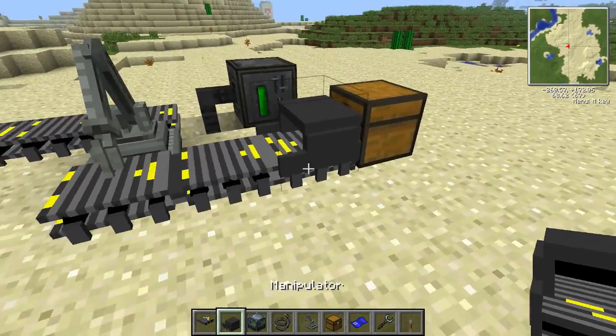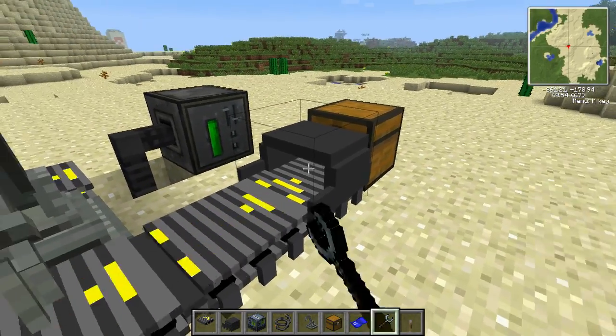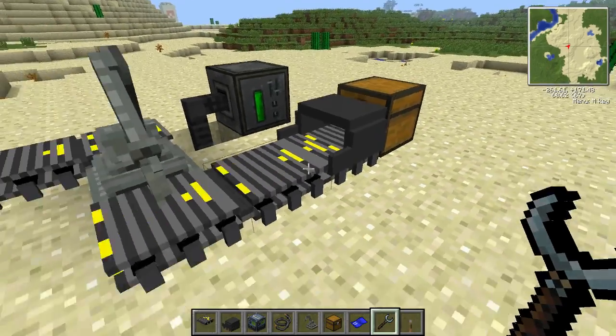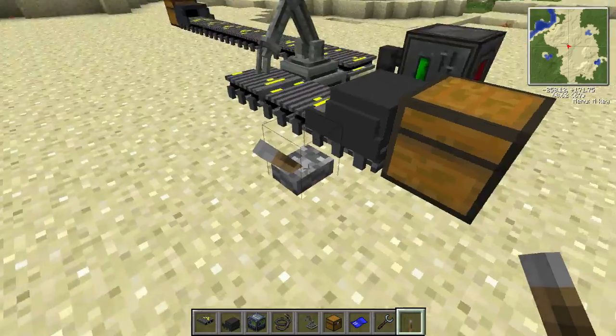Put a manipulator there and wrench it. When you right click with the wrench it will spin around, and shift right click will move the arrow around. You want a redstone pulse to make this thing take items out of the chest.